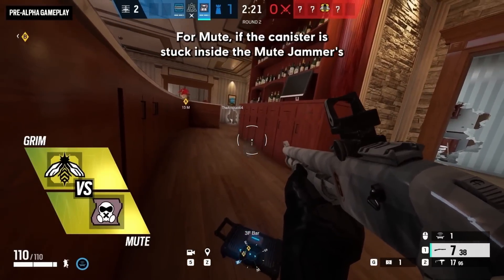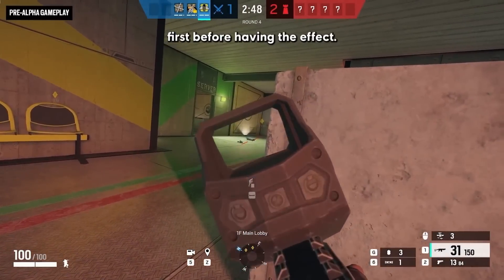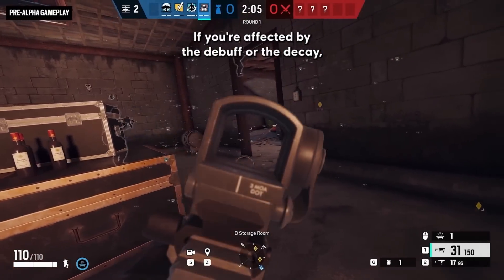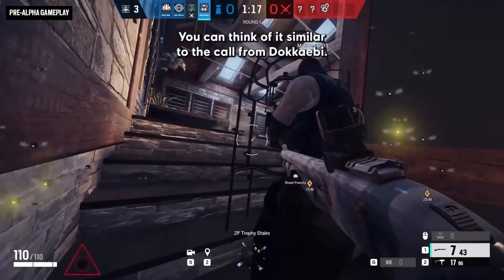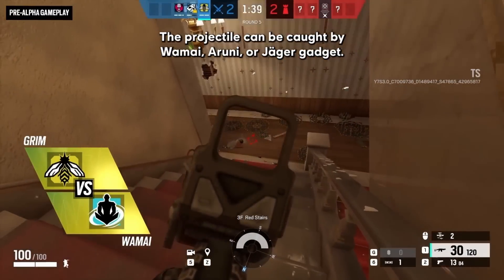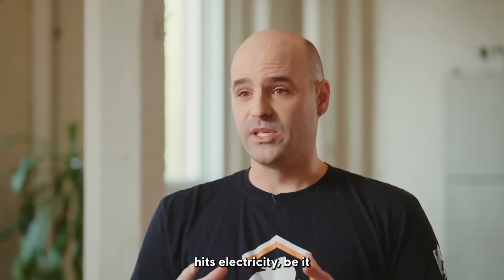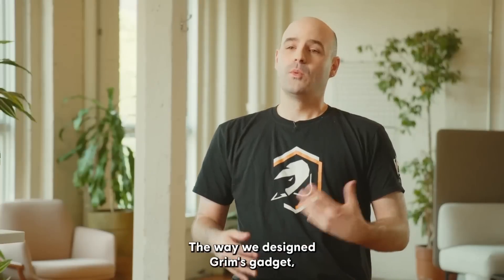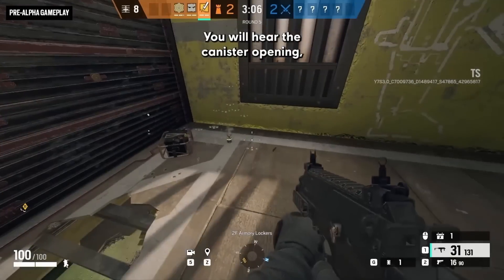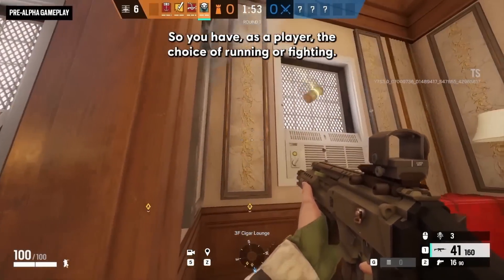Mute is one of the greatest counters to Grim. If the canister is stuck inside a Mute Jammer's radius, it won't release the swarm at all — you have to take out the Mute Jammer first. If you're standing in a Mute Jammer's radius while a swarm is active, you won't be revealed. Running into a Mute Jammer while affected by the decay debuff will cleanse you. The projectile can also be caught by Wamai, Aruni, or Jäger's gadget — Wamai displaces the effect, the others destroy the canister. If the canister hits electricity from barbed wire or an electrified wall, it gets destroyed. The gadget has specific audio cues: the shot, the stick, the canister opening, and then the swarm — each one is a warning giving you the choice to run or fight.